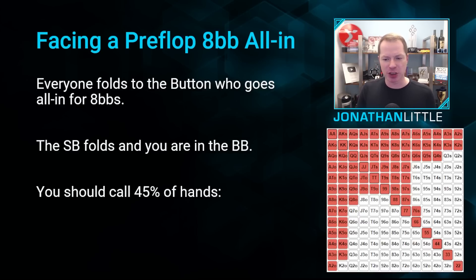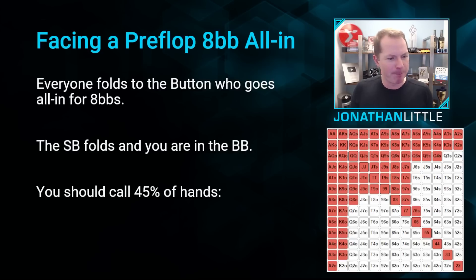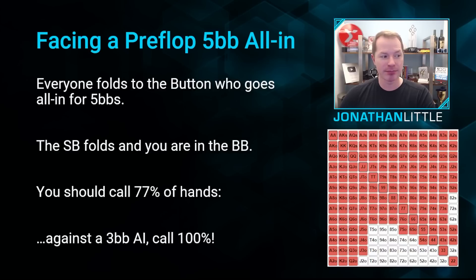For eight big blinds, if you're trying to play well against someone you presume plays well, you should call with 45% of hands — all these hands in red right down here. But what happens if they are shallower stacked? Let's say they have five big blinds instead. Well, now you should call a lot wider — 77% of hands — because now you're getting much better pot odds. The bet you're facing is smaller and that lets you defend wider.